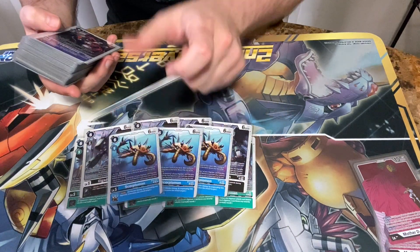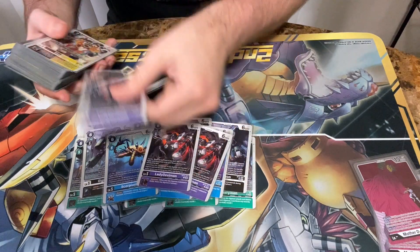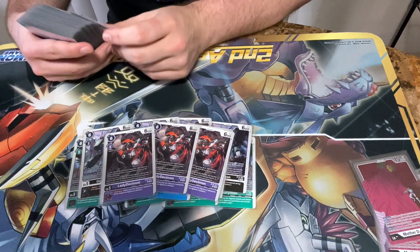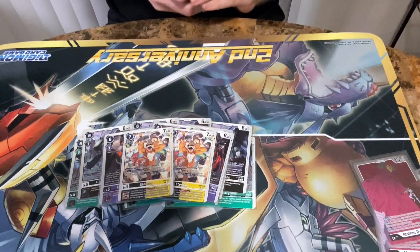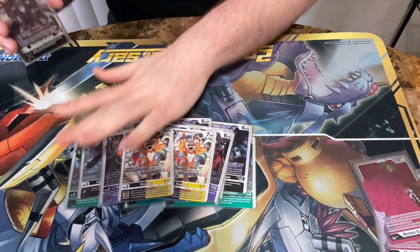3 copies of Scorpiomon — same thing — this gives them Blocker. 3 copies of Lady Devimon — this gives them Retaliation. The biggest FU of this deck: 2 copies of Edamon. Arguably this should be bumped up to 3, but 2 seems to work okay for me.